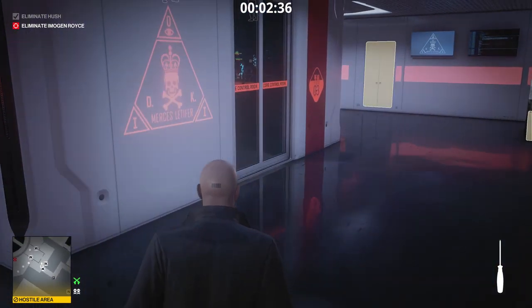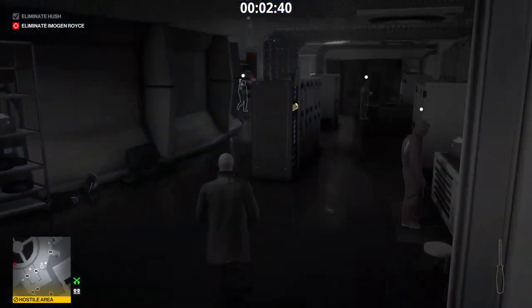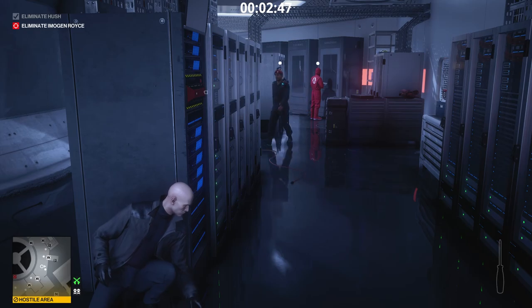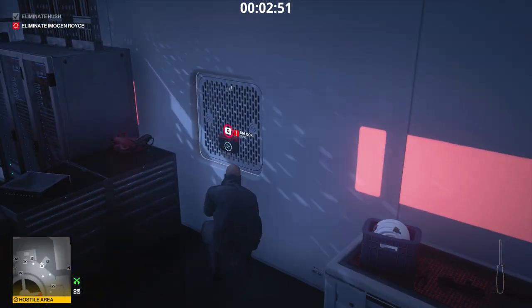Now we're going to grab that screwdriver and get through the vent and make our way into Imogen Royce's office. There's a patrolling guard that will make his way through here — he does walk in a zigzag, so just keep that in mind. When he goes from one place he's going to switch to the other, so keep that in mind and you will have no issues with him.